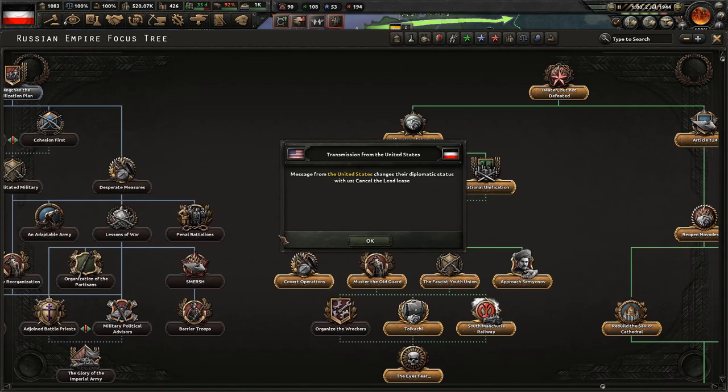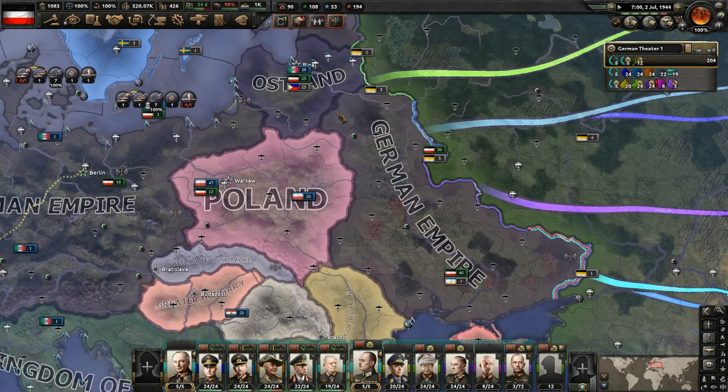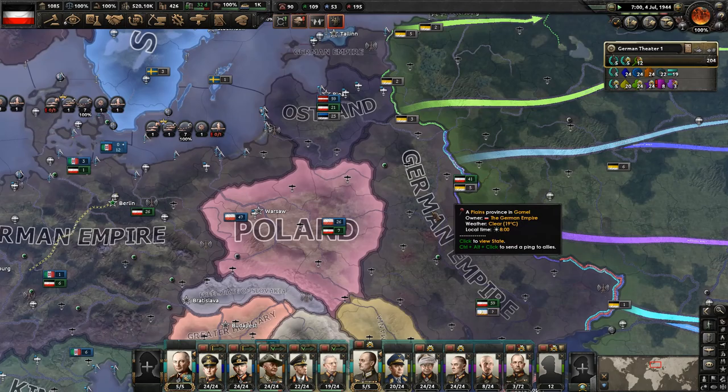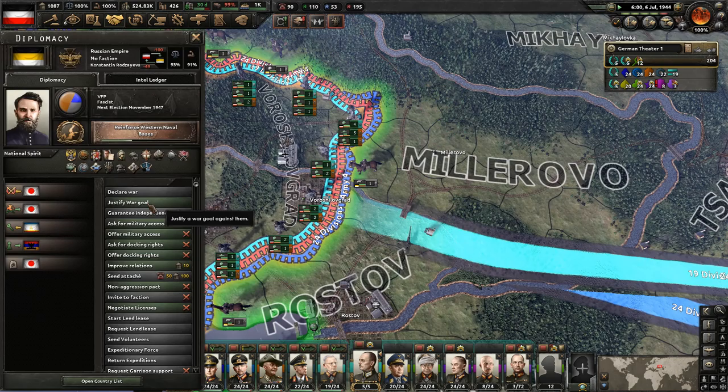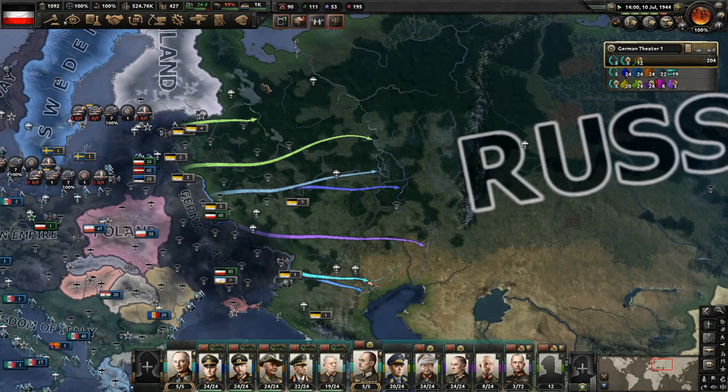Maybe we'll have to declare war on them the normal way. The United States has canceled their Lend-Lease. They're just kind of bouncing around what they're working on right now. Hopefully they get the independence focus eventually. If not, we'll just justify a war goal the normal way. What are the Japanese working on? They're probably all the way through their focus at this point — we can't see.